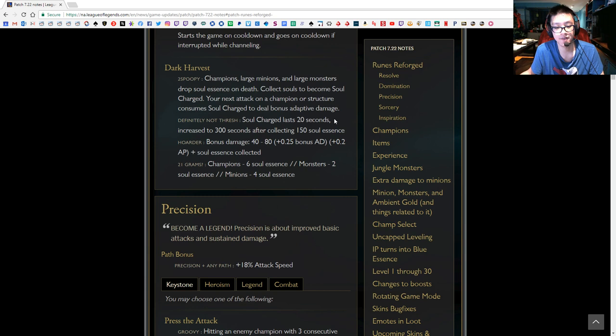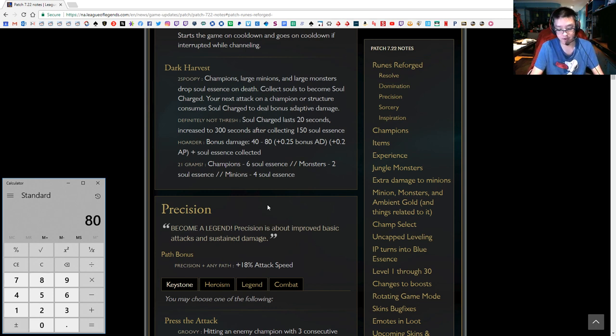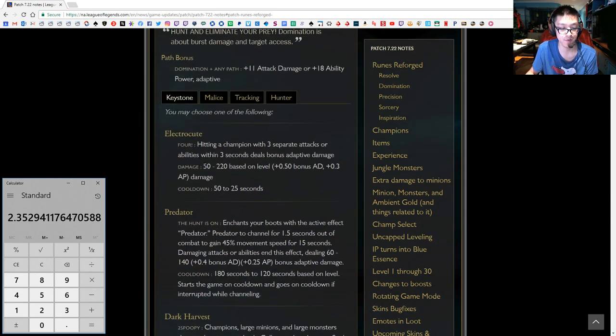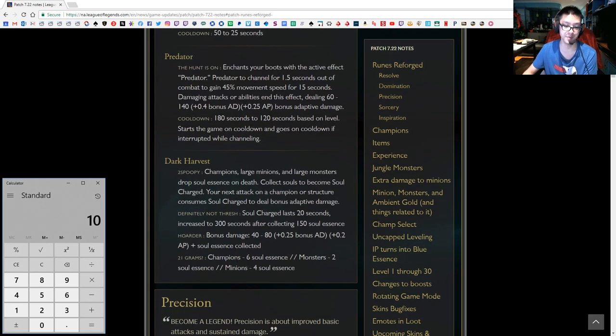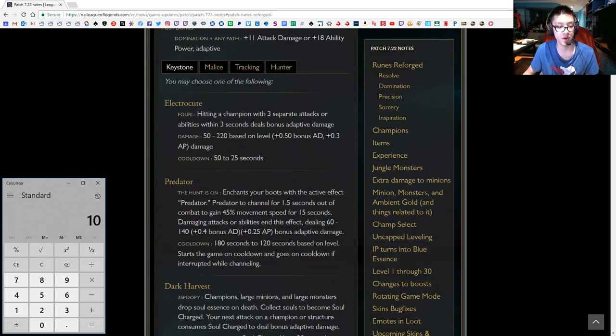Dark Harvest: champions, large monsters, and minions drop soul essence lasting 20 seconds. If you're doing a level 1 wolves-into-red path, the only soul you'll collect is the red buff, which is only 2 soul essence damage. At level 3 you have roughly 40 base damage plus per level — the difference between 80 and 40 is 40, divided by 17 levels, so at level 3 you get about 5 extra damage — giving you 47 total. Electrocute at level 3 gives you 70 damage. Dark Harvest also puts you on a timer. It's pretty much a no-brainer: you're taking Electrocute.